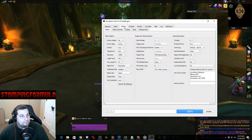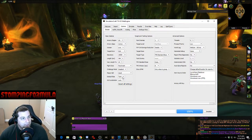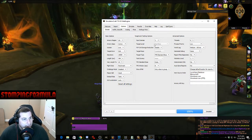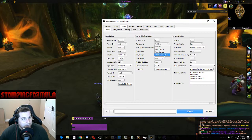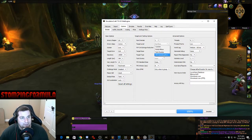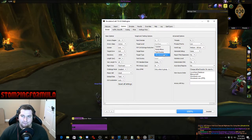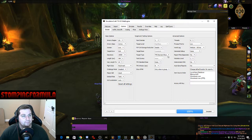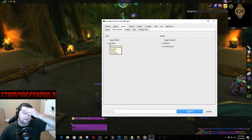Then go to Options. Depending on what you're simming for, my default role is Tank — they have DPS and Heals as well. Come over to Target Type; you want to make sure you have TMI Standard Boss selected. This is a mixture for tanking: 65% physical to 35% magical damage. For Buffs and Debuffs, I always select Bloodlust because most of the time in raid you're going to have Bloodlust.